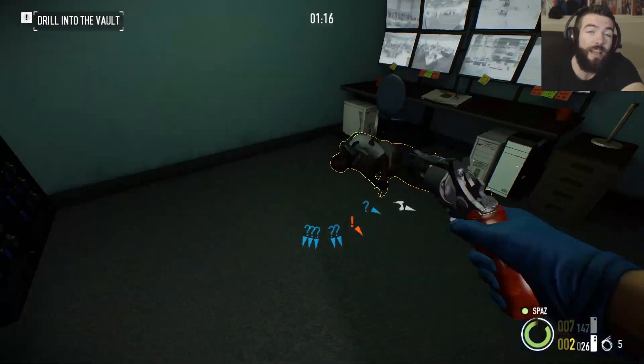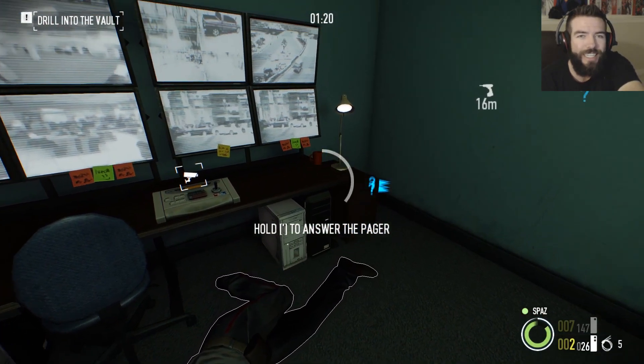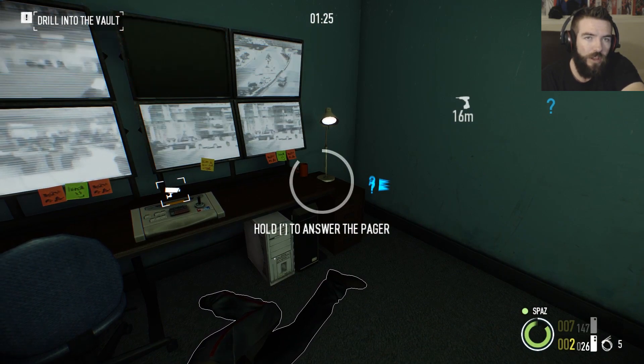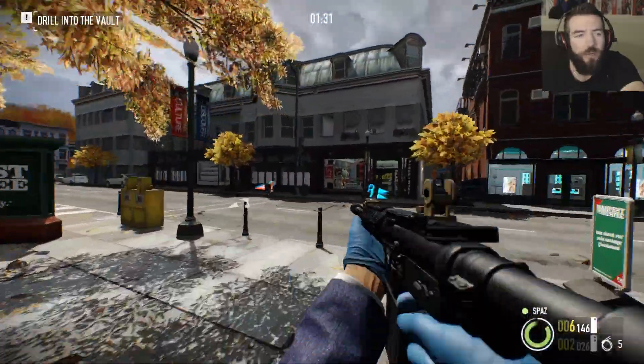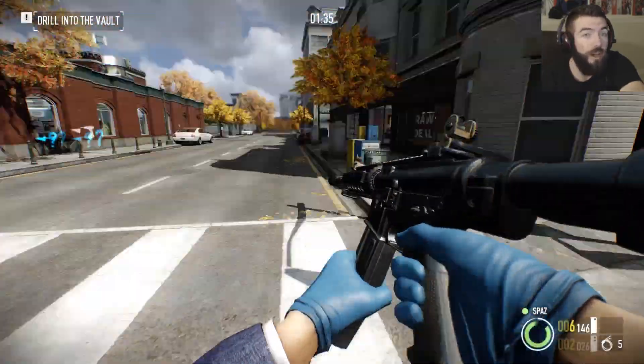The reason I was able to answer the pagers while the jammer was active is because I did not ace out ECM Specialist. If you ace out ECM Specialist, you're going to have two pagers to answer at the end — it doesn't work. You don't want to ace it out. You want to be able to answer the pagers as you take down the guards and still have some time left on the jammers.